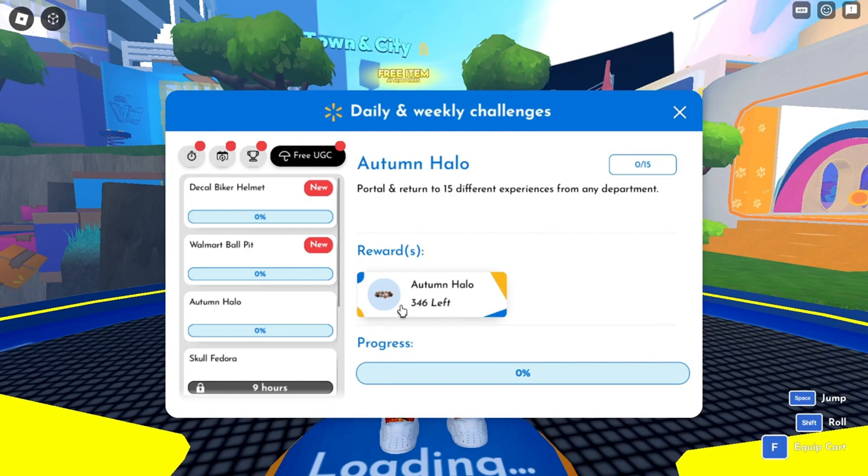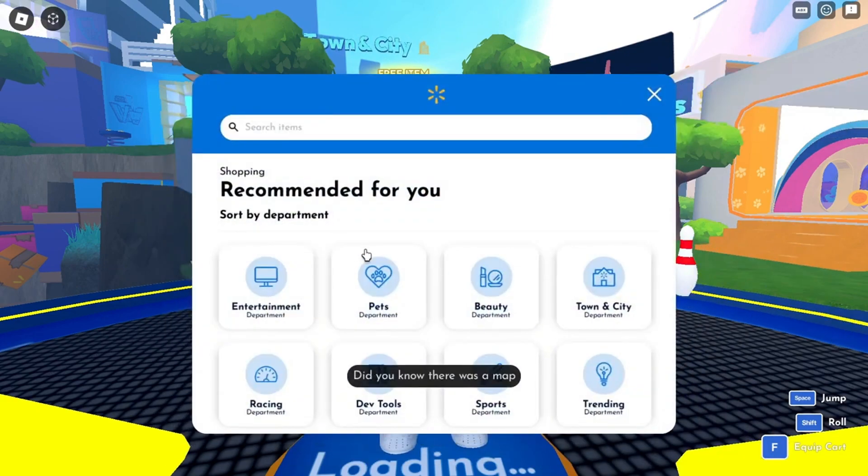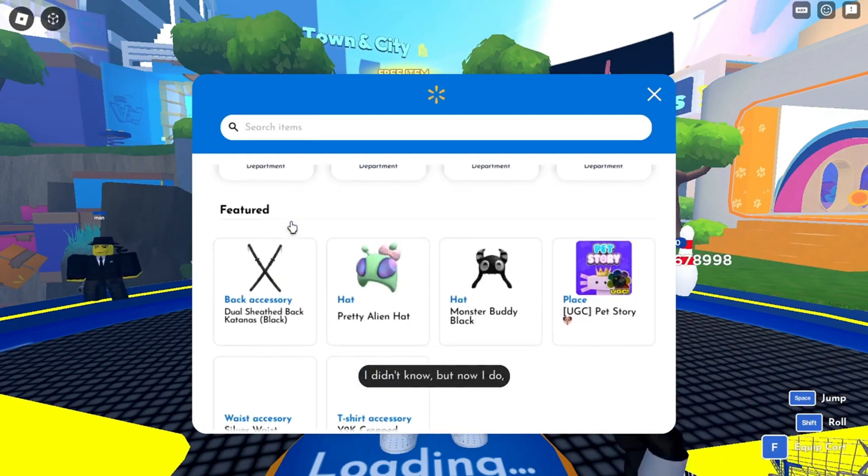I'm going to show you guys what to do. Click back on the icon and click on Shop. I'm going to start with Entertainment — you'll see the games that you need to click the play button and teleport. Once you get into the game, all you need to do is leave it and rejoin Walmart Discover. You're going to need to do this a total of 15 times.